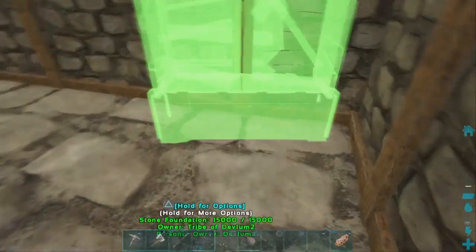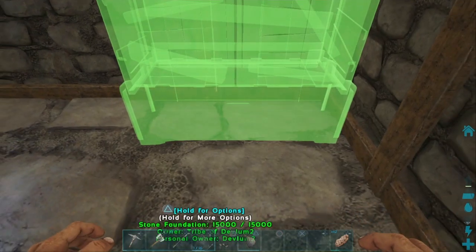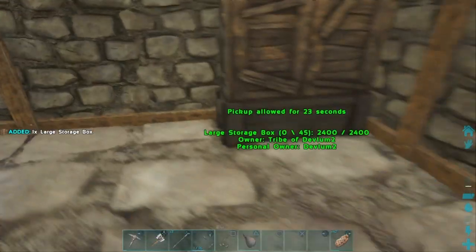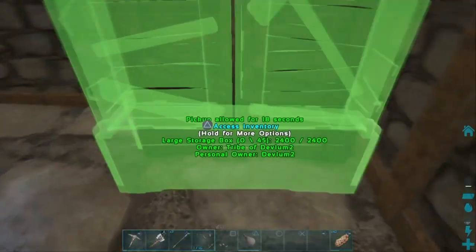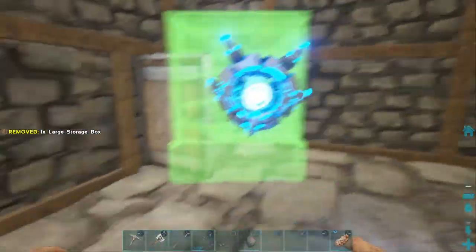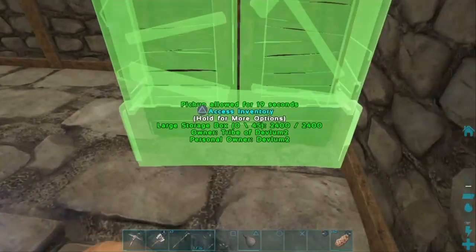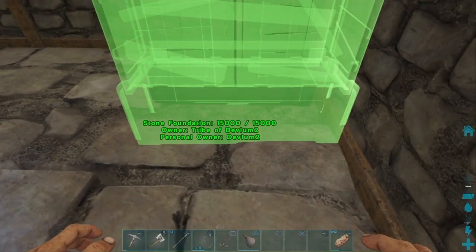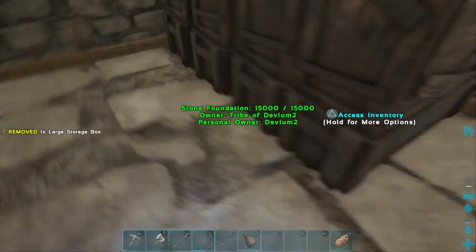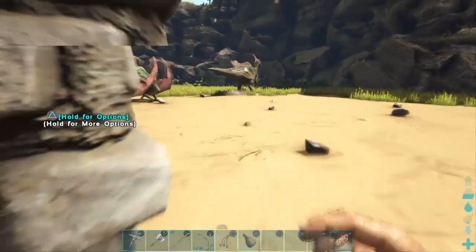The best way to place your boxes is not side by side - it wastes space. Instead, place them right in front of each other. Thanks to game mechanics, you'll still be able to open the boxes pretty easily. Try not to make them too far apart either - that's a good spacing where you can still access everything.